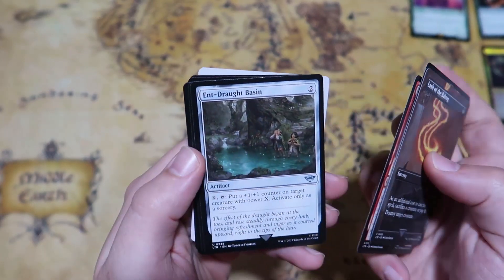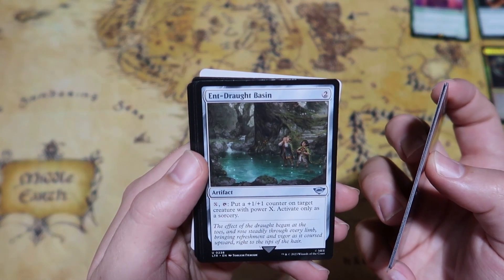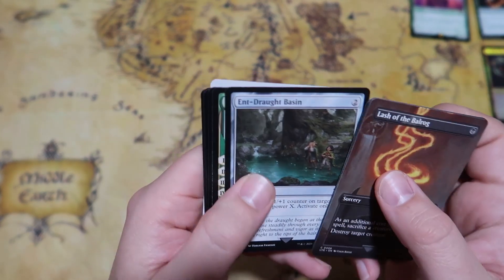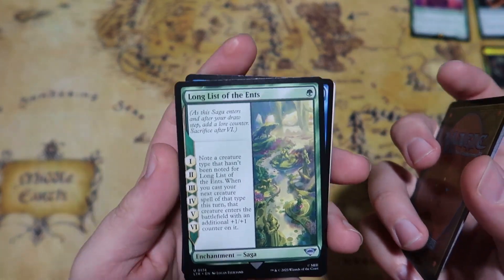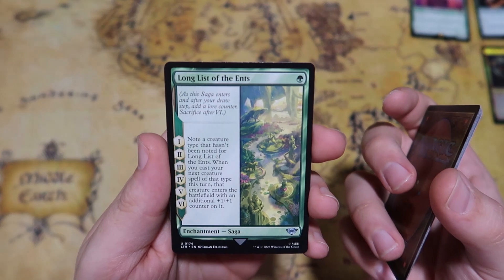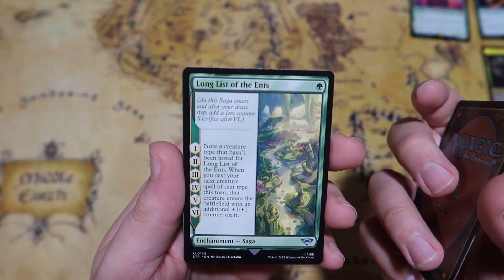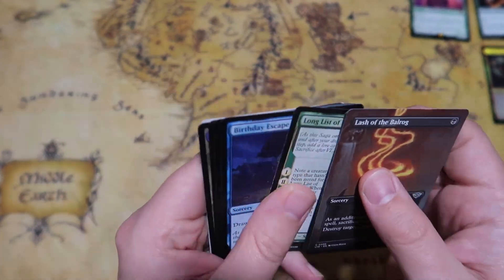We get Goblin Fire Leaper, and then the Ent Basin — two mana for an artifact, tap X and tap it to put a plus one plus one counter on target creature with power X, activate only as a sorcery. Then we get the Long List of the Ents, which is a Saga with six stages on it — the most I've seen on a Saga. Each stage you note a creature type, and when you cast your next creature spell of that type this turn, that creature enters with a plus one plus one counter.